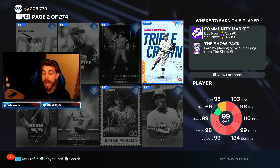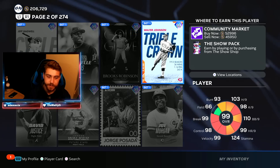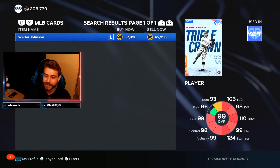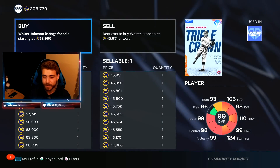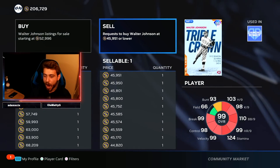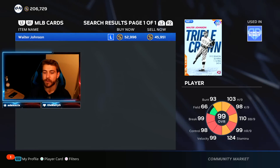Walter Johnson, a headliner — that's something they typically like to do. I guess this year they're being called diamond duos, but same thing. I wouldn't think it's a bad idea to sell these cards and buy back later at a cheaper price. You're going to make stubs off of the ordeal. That's one player you can do.